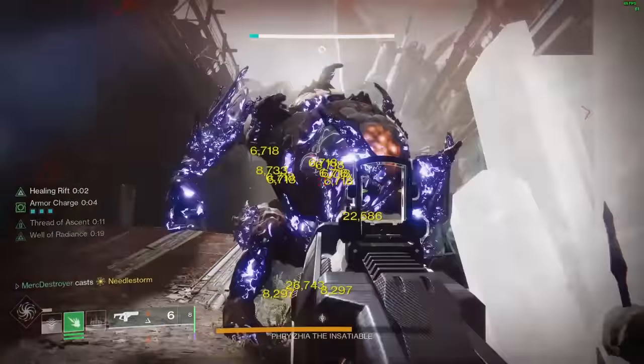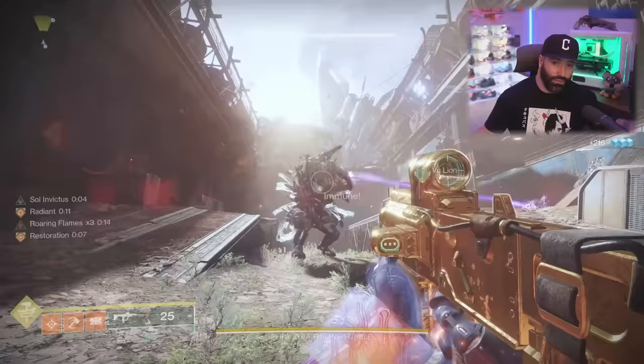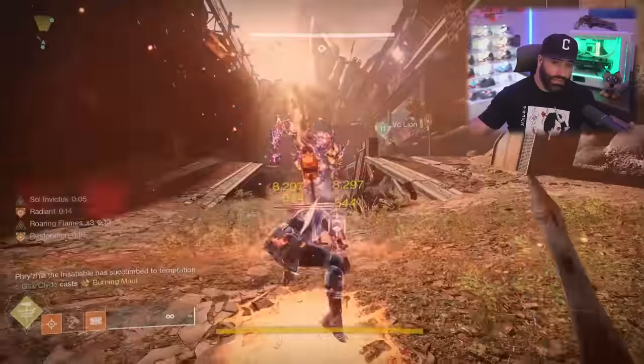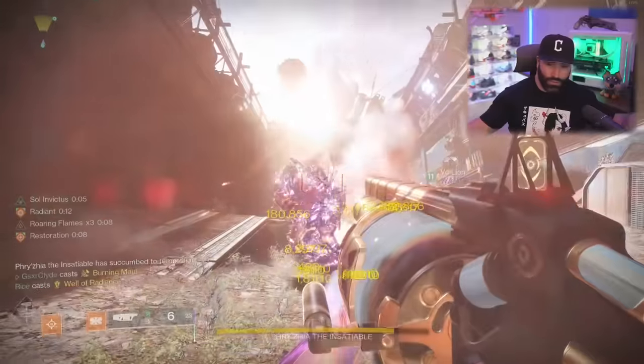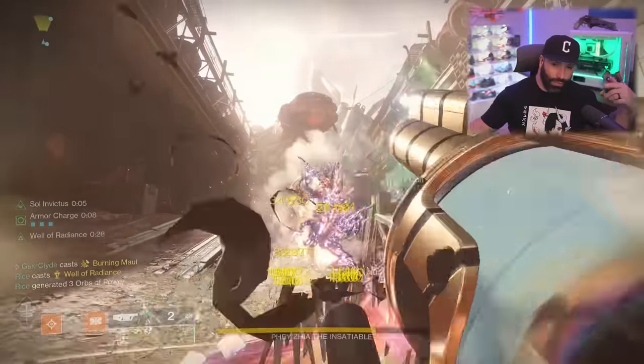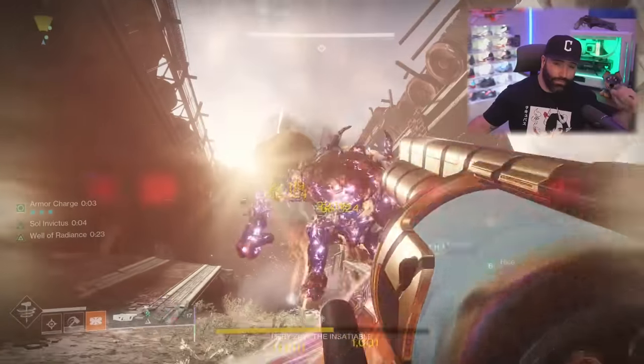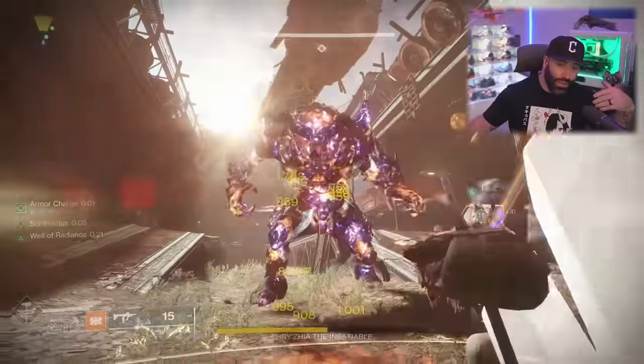The Warlock is doing around 3.5 million damage. Can you run something else to do the same amount — or more? The answer is yes. On my Titan, I ran burning maul Pyrogale with three stacks of Roaring Flames to buff my super 70%. Going into DPS, I shot my Witherhorde — just like the Warlock using their energy weapon — to proc bait and switch, hit my super, and went to town with the Cataphract bait and switch grenade launcher.